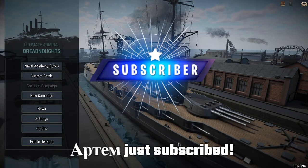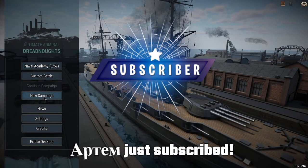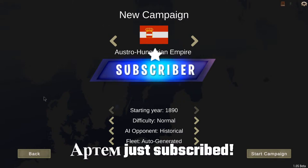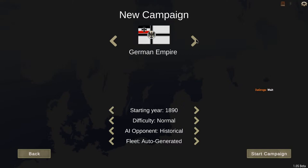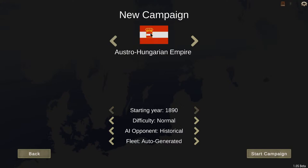Alright, let's get into a new campaign! We've got five nations: Austro-Hungarian Empire, British Empire, French Empire, Germans, and Italians. Five nations in this fight now, so we've got to be a little bit more consistent.